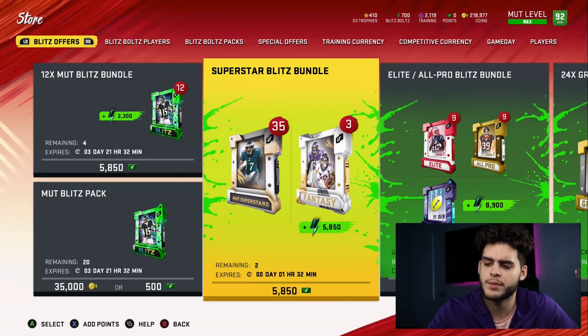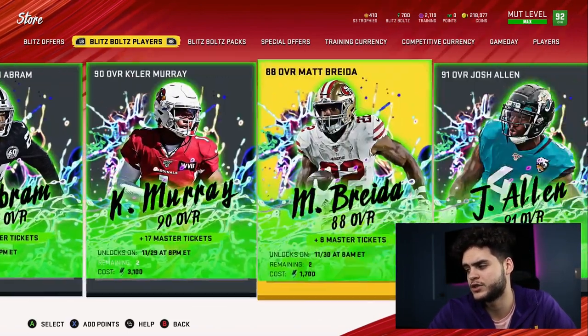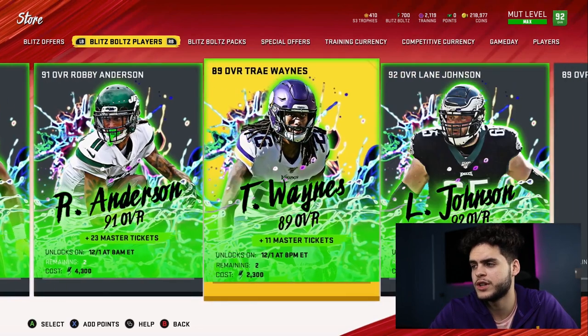You can probably max out at around 4,000 blitz bolts for free through free packs, solos, and objectives. They only give 25 per activity, so it's hard to go much higher. Also make sure you're purchasing your daily blitz pack — it's 500 coins for 100 blitz bolts, and I recommend doing that since it's a solid deal. If you pick up all of that, you could end up with 4,000 to 5,000 blitz bolts, which isn't enough for Lamar or CJ2K, but could get you 2 to 3 Legend Fantasy packs or nearly one of the 92 overall players.